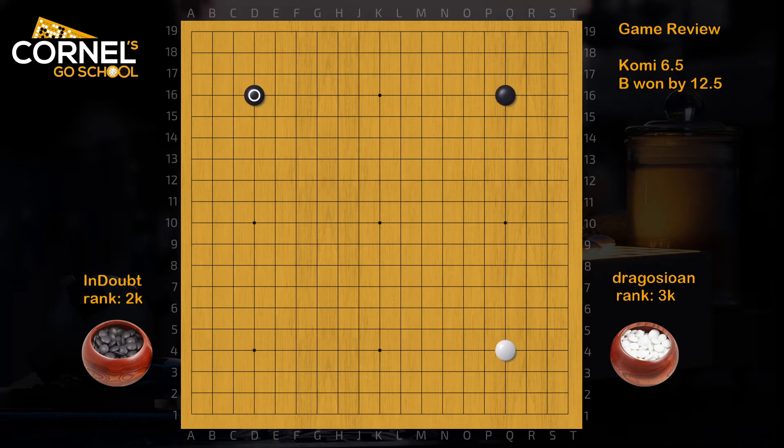The game starts very calm with star points both for black and white. The josekis are usually very simple and a lot of early 3-3 invasion can happen here, but they play old school. Kakari from the outside, corner approach coming at R6. Nowadays we see a lot of early 3-3 invasion in one of the corners — of course, it's pretty much the same thing. Many professional games or top AI games start like this. This is the trend.